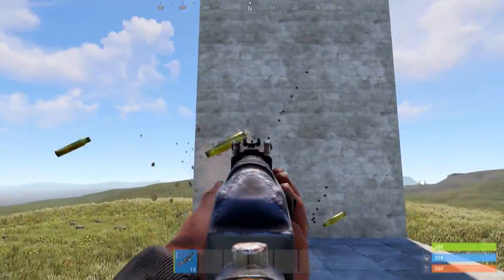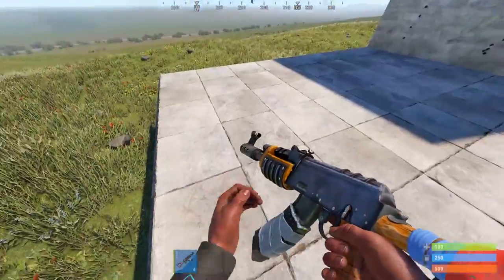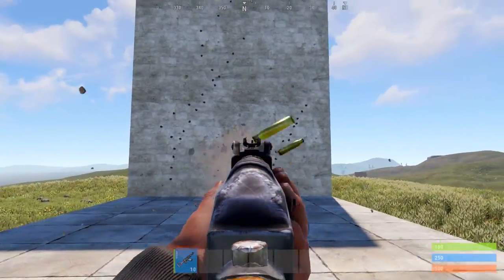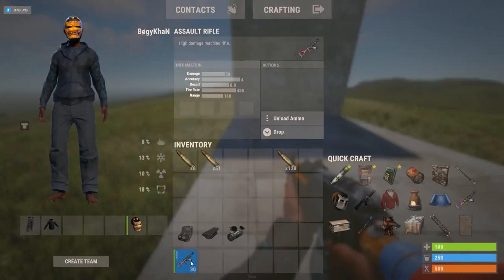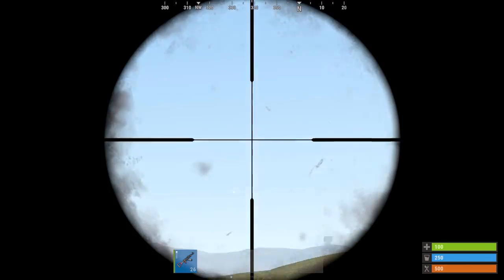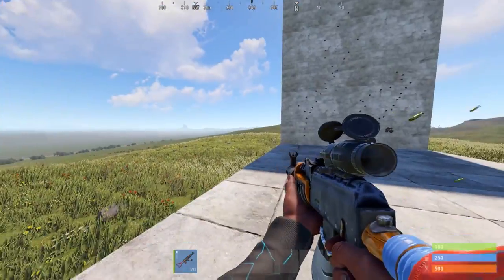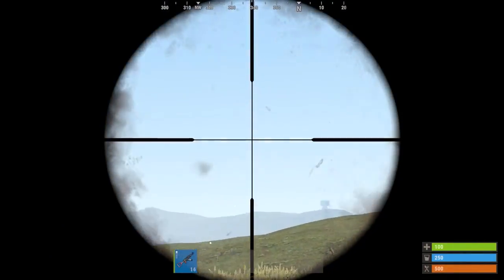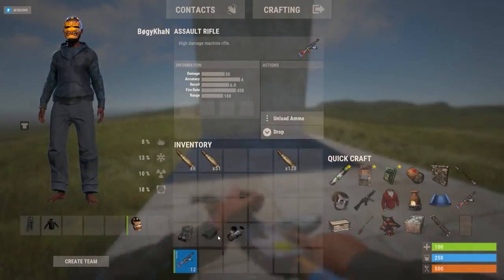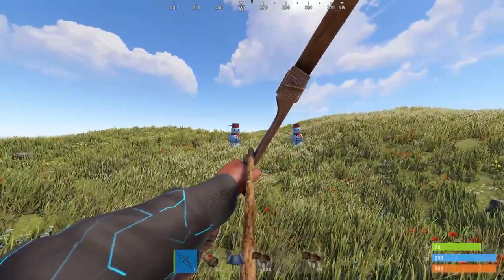With Rust's new update, standing and shooting is no longer a good option — it increases recoil a lot and lowers accuracy, so you need to sit completely still since even small movements affect recoil. Using an 8x scope on automatic rifles is not nearly as good as before, so the best mods you can use now are the holo sight and laser sight.